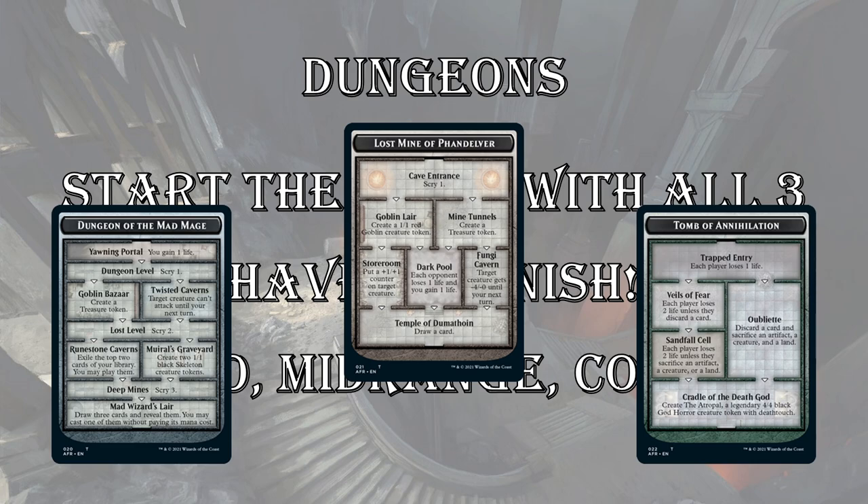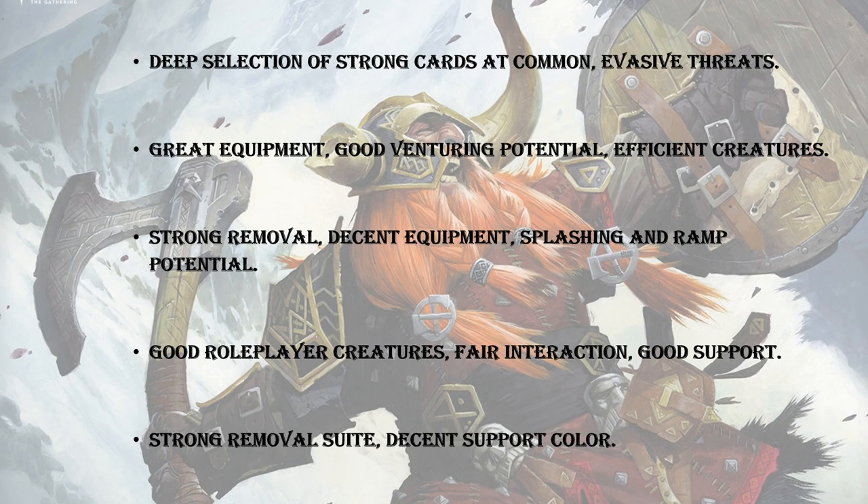We've gone through our dungeons and talked about mechanics and themes. Up next, I want to talk a little about the colors. In a rough order of what I think is most powerful — though I don't want to stake my hat on it yet — I think it's blue. That's just because it has a very deep selection of strong cards at common, evasive threats, good card draw, and decent interaction with tapping things down or Charmed Sleep.